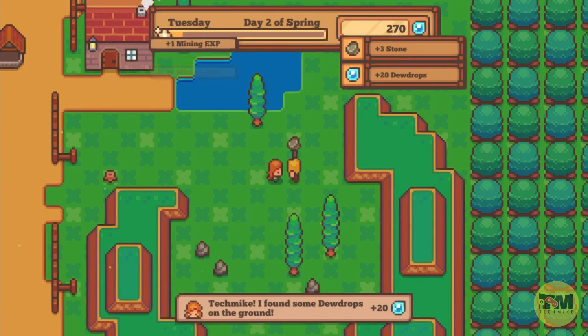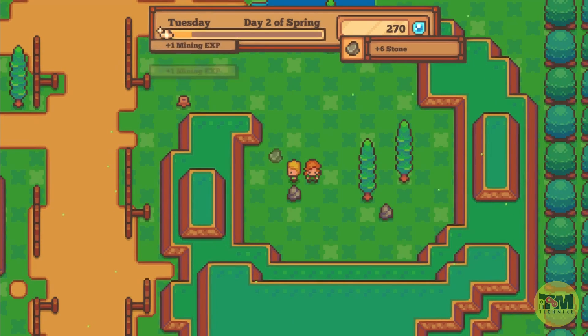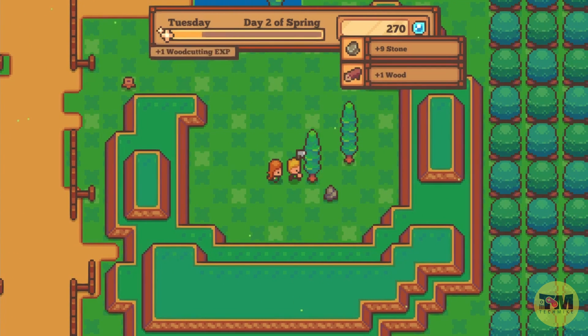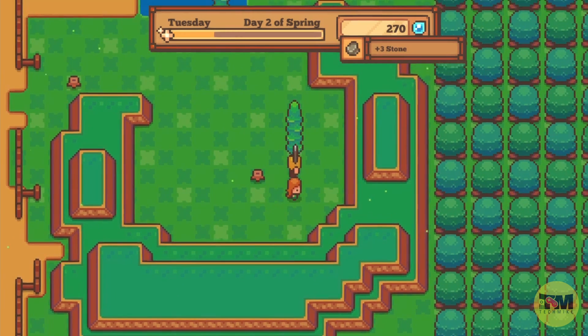As you can see, this person is following me and they gave me extra dew drops, which is the currency in this game. You do mine, and you chop down wood to try to build more items and more of the blueprints you can build.